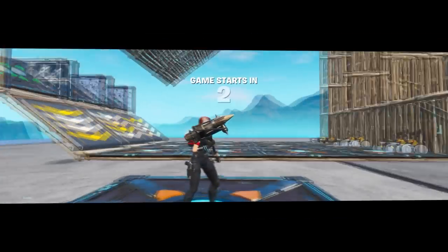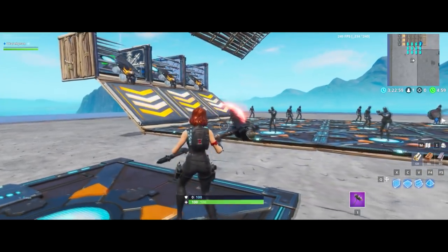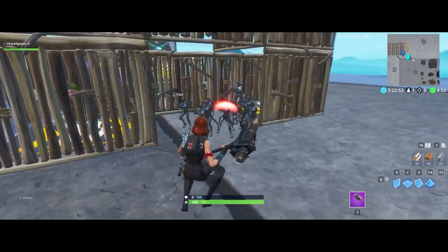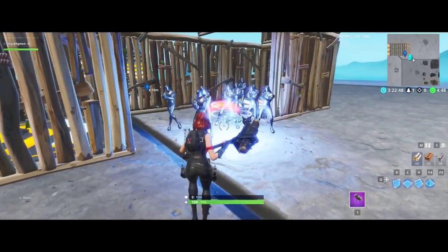And if we take a look in-game with now 3 quads, exactly the same thing happens: the quads start, all the sentries get launched up, the ones on the side get impulsed to the middle, and we have a perfect 12-man sentry army on one single spot.